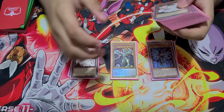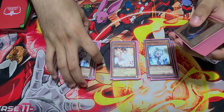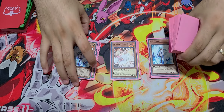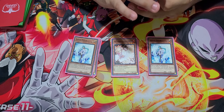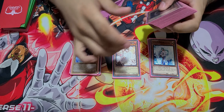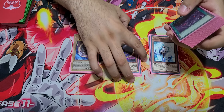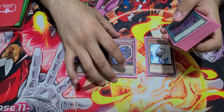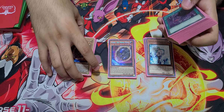For hand traps, I upped the count — Ash, Nibiru — obviously because of Tri-Brigade and also Drytron. The new XYZ they have, it's really good to hit with them. I'm trying out Nibiru; I didn't like it too much. I'm going to keep testing it — I might side it again, but I may need it right now because of the meta, so I'll see how it goes.